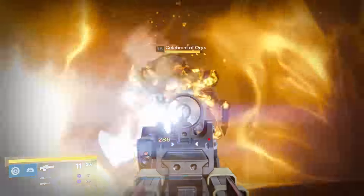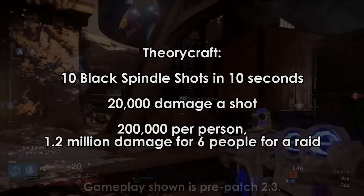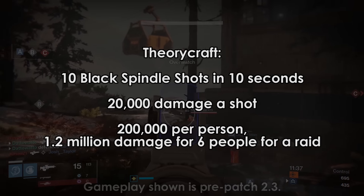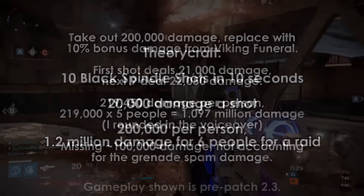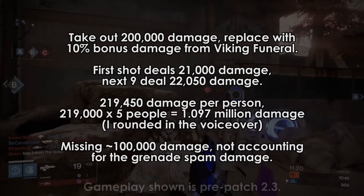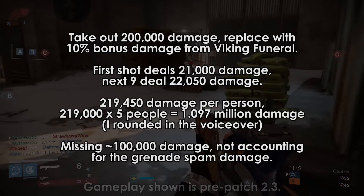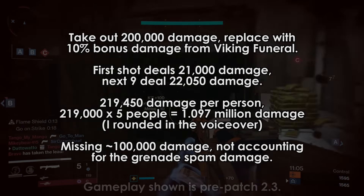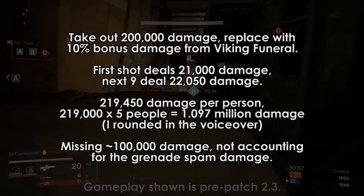So we have a bunch of facts — time for some theorycrafting. Let's say you are able to fire 10 Black Spindle shots in 10 seconds — its rate of fire is 60 RPM — and you and your team are 100% perfect with your headshots. For theorycrafting purposes, let's say each one of those shots deals 20,000 damage. That's 200,000 damage per person in 10 seconds times 6 players, which is 1.2 million damage in 10 seconds. Now we're going to remove 200,000 damage and replace it with Viking Funeral grenade spam for one player. It takes about 1.5 seconds to throw enough grenades to get Viking Funeral to stack to 2, since we know we aren't getting to 3 stacks. So the first shot from everyone will deal 21,000 damage, then the rest deal 22,000 damage. That is 219,000 damage per person times 5, which is 1.095 million damage — about 105,000 damage short of that original 1.2 million.